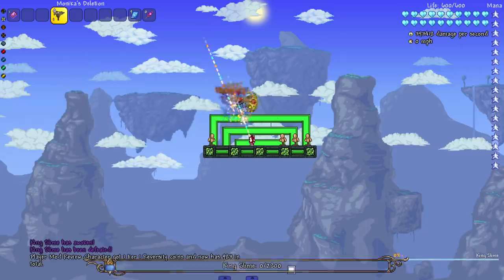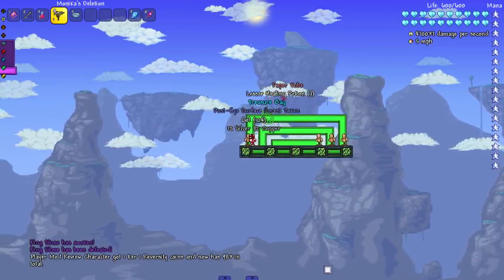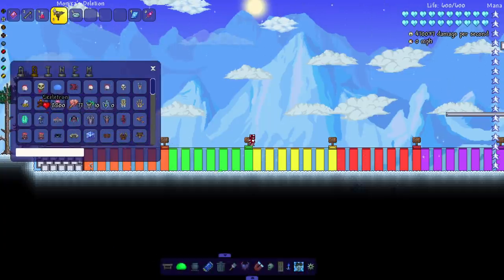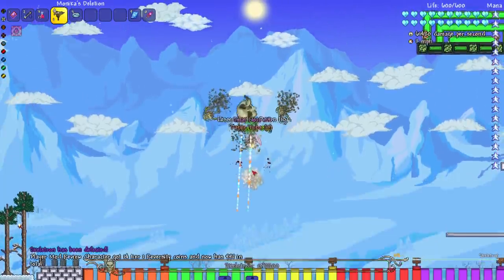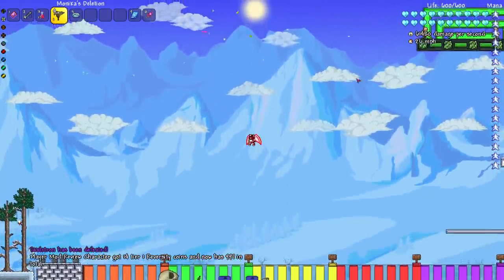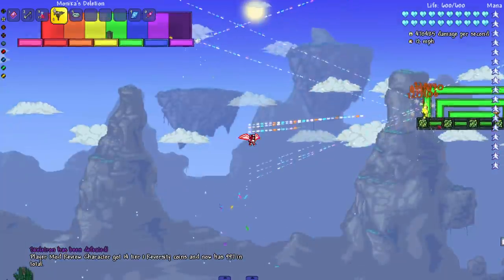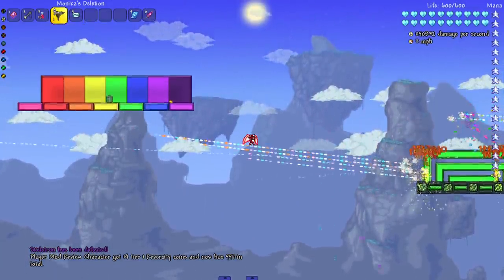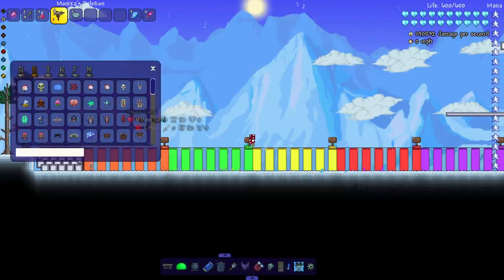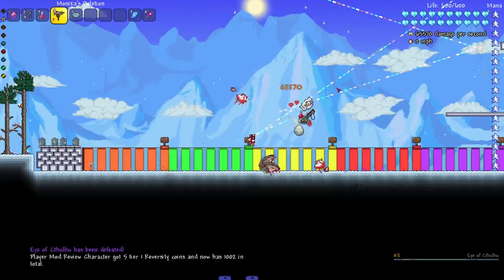Let's get to it. King Slime — I'm gonna spawn him in the air and shoot him out of the air. Okay, I guess he didn't want to spawn in the air. Most of the time with vanilla bosses they're just gonna get shredded. This gun has explosive bullets, so maybe when we get to the Brain or the Eater we might see some insta-kills just off the AoE explosions alone.